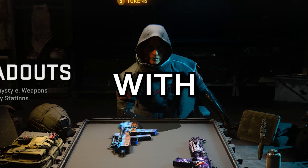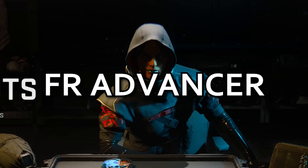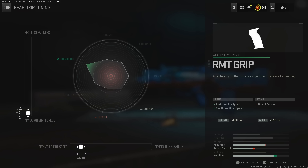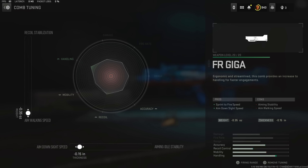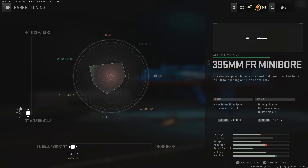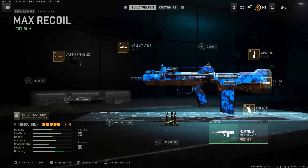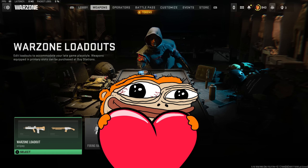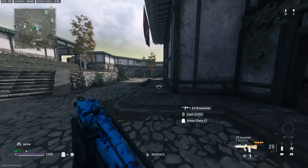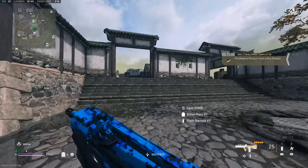All right boys, today we're gonna play with the max recoil FR Avancer - the FAMAS. Here's the setup we're running. It feels pretty okay. The only downside is that you have the default 25 round mag, so not a lot of ammo, but definitely works for solos and kind of fun to play with. Look at this thing - this thing is crazy, I just tried it out in the firing range.